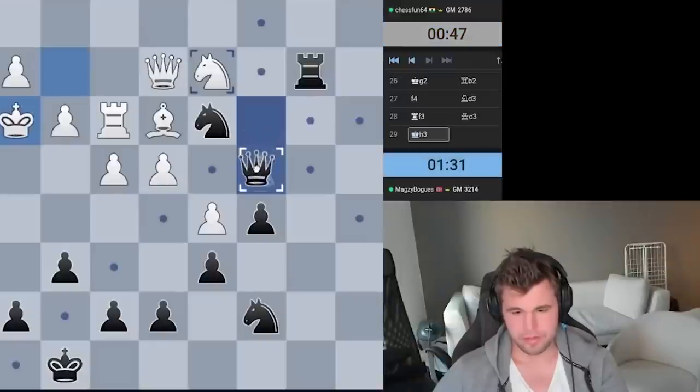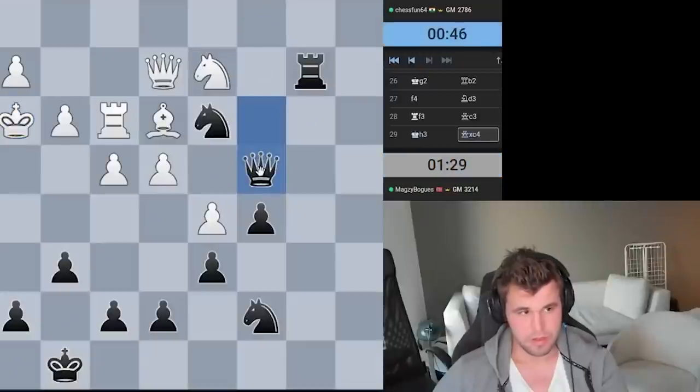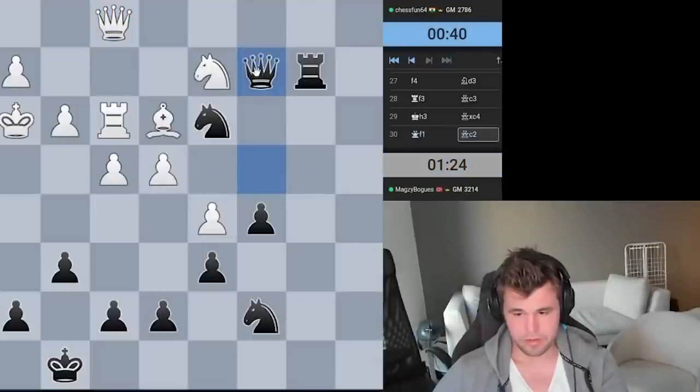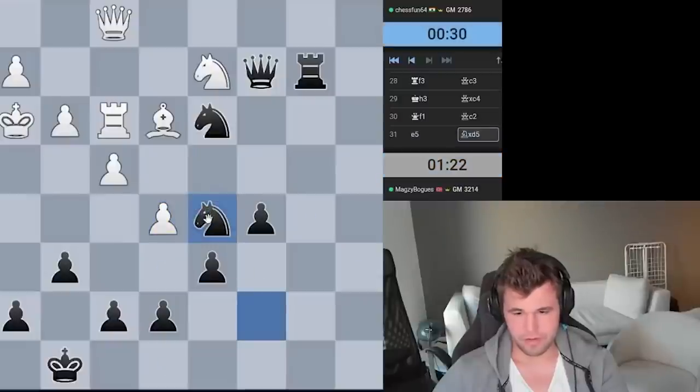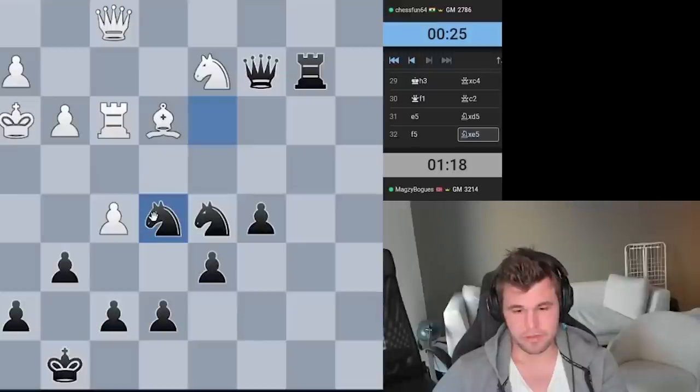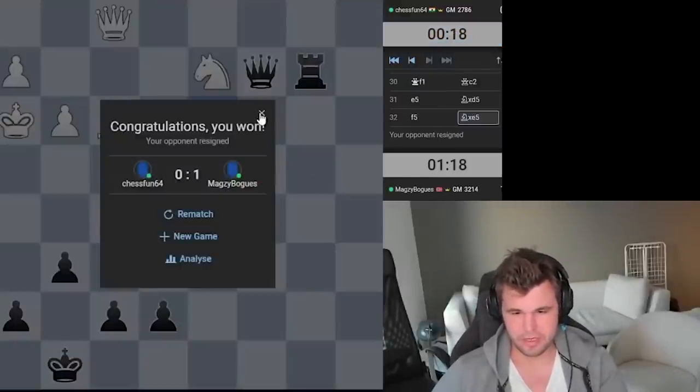Qh3 seems natural to escape, but I think I'll just start grabbing now. If he takes I have Rxe2, and I'm also threatening Nf4, winning the queen. Now I got Qc2 — his only try is maybe f5, but I got Ne5 covering everything. The other knight can go to e8 and then to f6, so it should be very safe. E5 I'll just grab, and I think his position is absolutely hopeless here. F5 I can take on e3 — let's just grab as much as possible. I like this game, apart from that Nb4 and Nf6 moment.